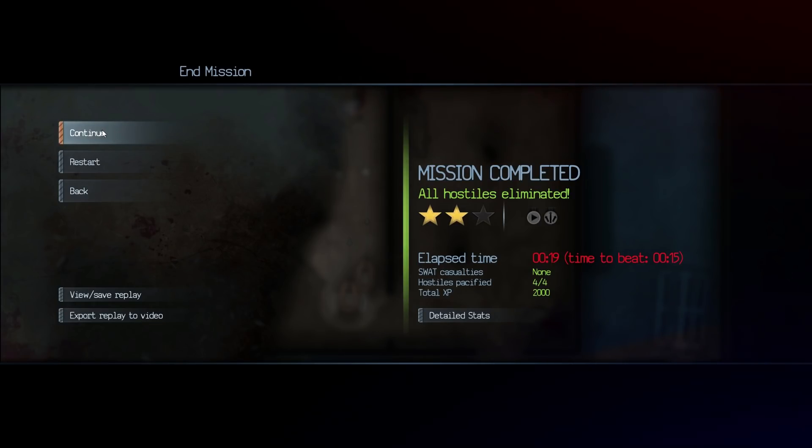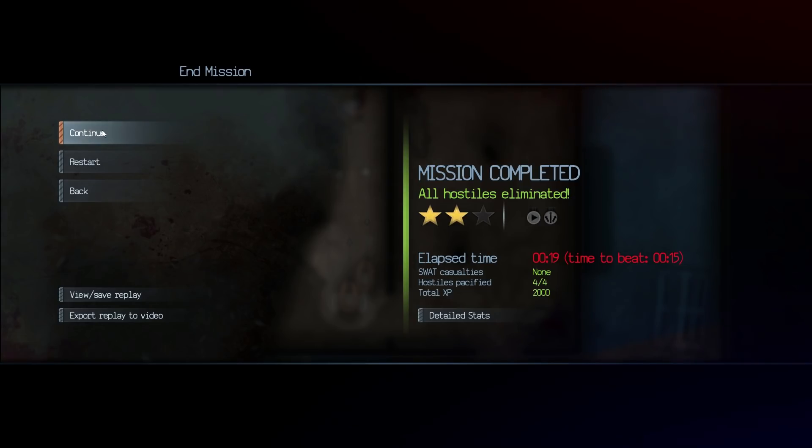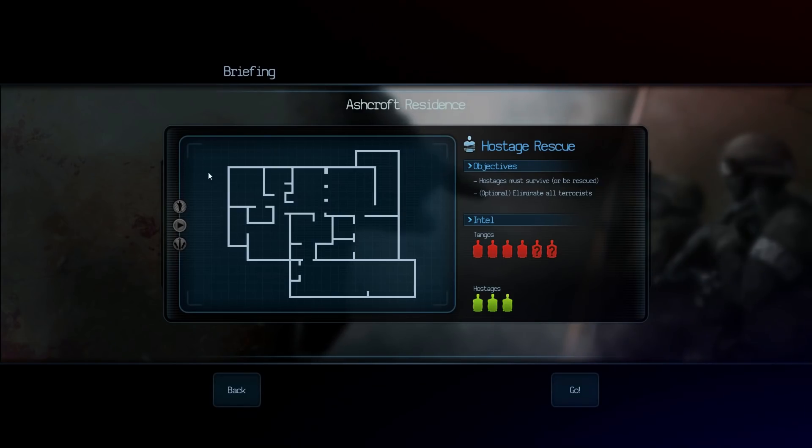So we didn't actually rescue the hostage per se - we just killed all of the terrorists around him and saved him by virtue of him not being dead. But that's fine. So another 2,000 XP. What mission shall we do now?